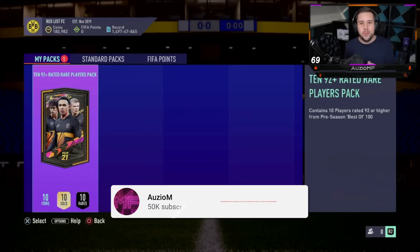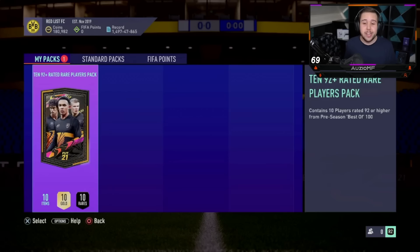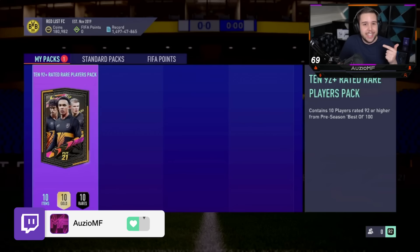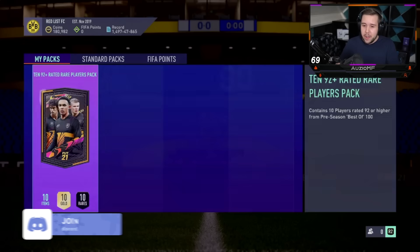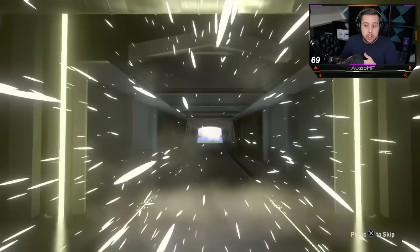What's going on guys, Orze here and welcome back to a brand new video. EA have released a new pack — the 92 plus times 10 pack. The requirements are a little sticky: an 85, 86, 87, 88, 89, and a 90 rated team. So it is very expensive, but it's a one-time thing. And if you're grinding out the 85 plus times 10, you can do this pack for pretty much free.